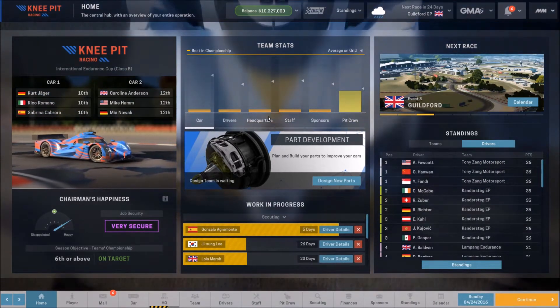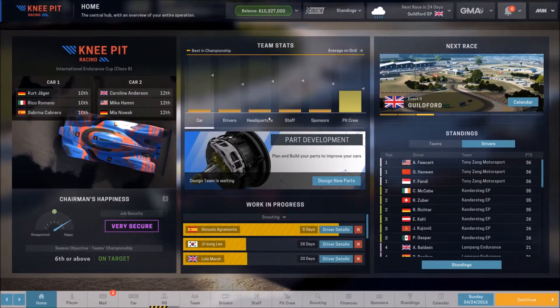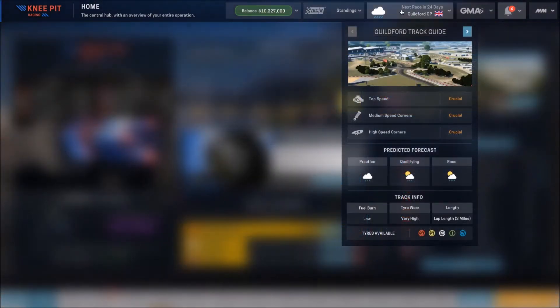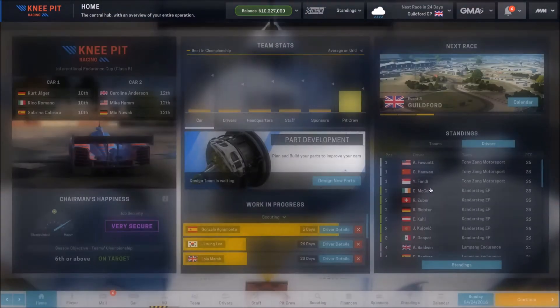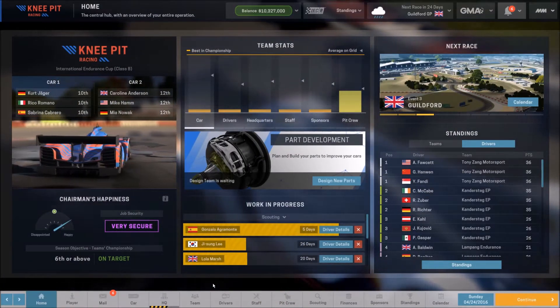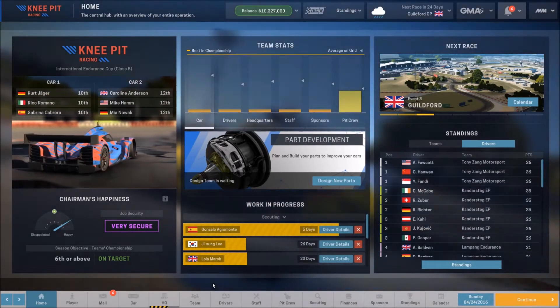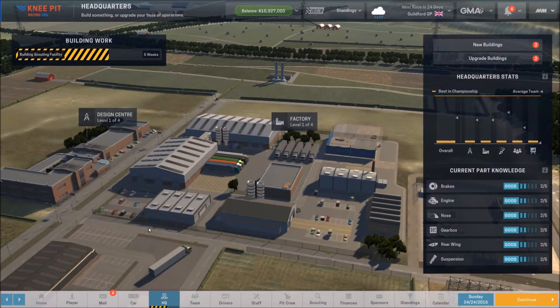Given where we are and the staff and drivers we have, things are going very well. This next race will be interesting because Guilford shows that practice, qualifying, and the race are all going to be raining. That's going to make for an interesting strategy call. Driver stamina seems to be the weak link, so we're scouting for better drivers and we've built an HQ building that will give us access to a bigger list — though that's still five weeks away.